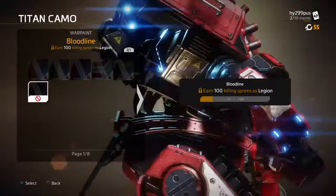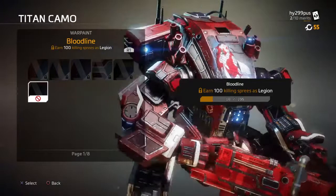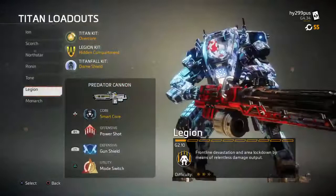Getting 30 kills with Bloodline. I'm not a huge fan of that one. For Legion? Yeah. I like Apex Pearl a lot. I just like white - white on anything looks so good.